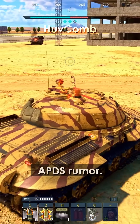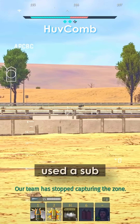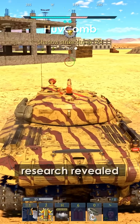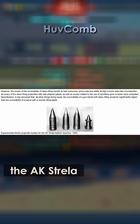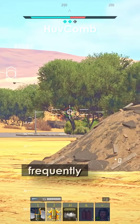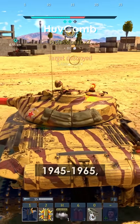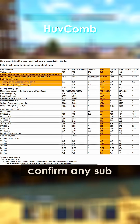And then there's the infamous APDS rumor. Some players claim the Object 279 used a subcaliber round. One Reddit post even included a photo, but deeper research revealed that the image actually showed an 85-millimeter experimental projectile from the AK Strela program. The most frequently cited Soviet source, Domestic Armored Vehicles 1945–1965, lists AP projectiles but doesn't confirm any subcaliber variant. In fact, the source includes a disclaimer: no APDS rounds were officially fielded.